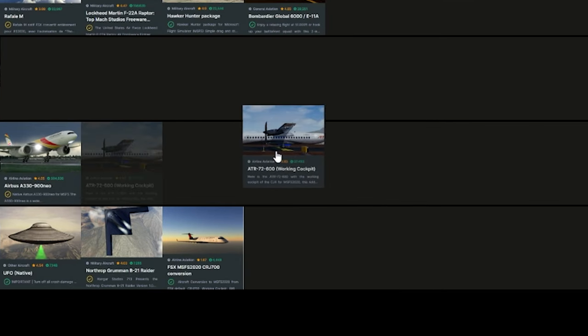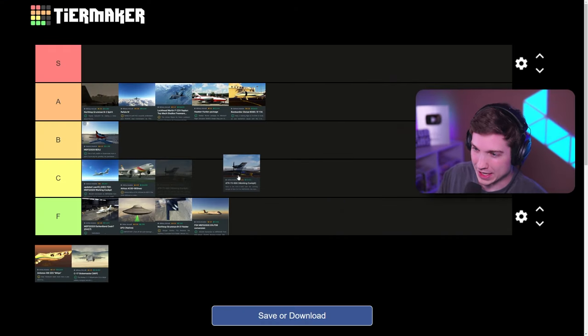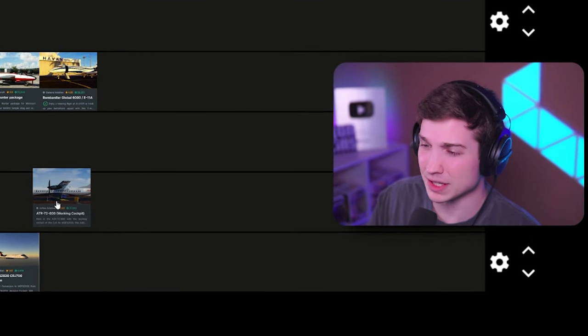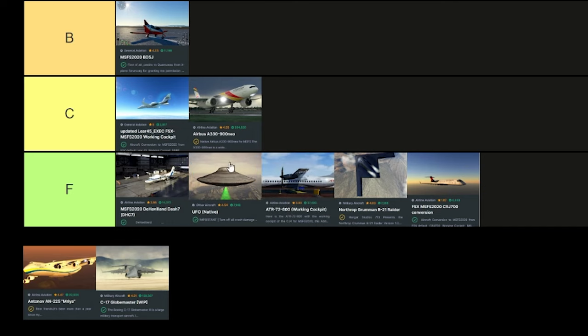And now the ATR-72. This was another one I was excited about when I first used it, but it kind of fell flat on its face. The textures are terrible. I think this is a Flight Sim X conversion because that's what the textures look like. So I'm gonna have to put this in F tier as well. I'll put it behind the UFO.